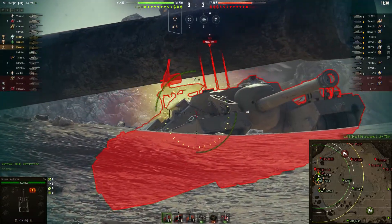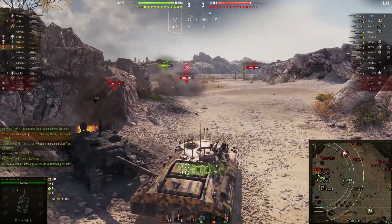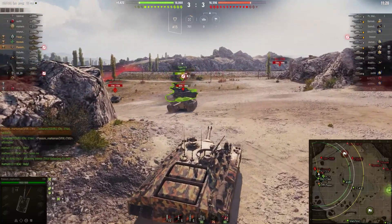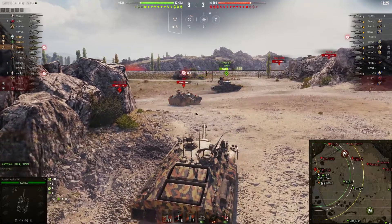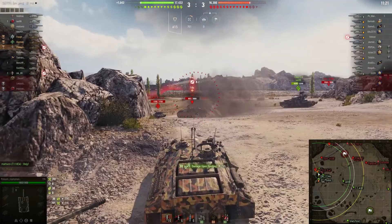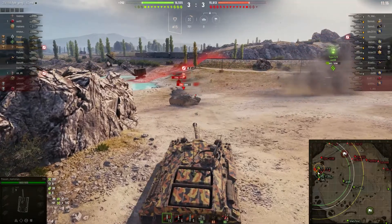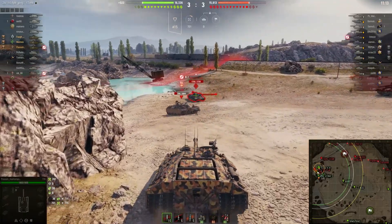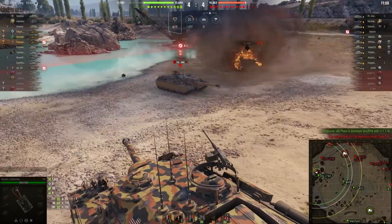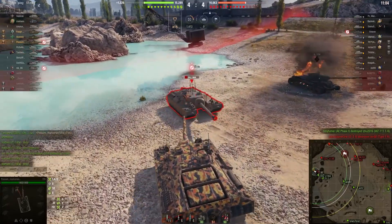He threads the needle on that cupola and hits it for 701 — oh my goodness! The Type 5 is going to spin around and try to hit the T95 on its side. The T95 is the primary target — probably the most dangerous thing out here. The WZ is focused on the Type 5 heavy down in the bowl. Possum takes a shot, hits him for 771, and he's dead. Now there's just this lonely T95 sitting over here covering the whole flank.